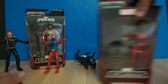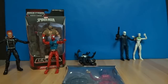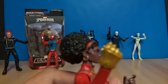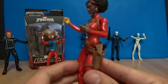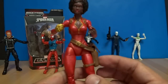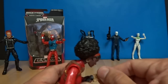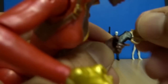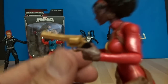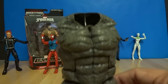Next up, Misty Knight. Let's open her up. She's got the hand of gold, which is unbreakable. What's also cool is in her pouch she's got a gun that actually does come out and fits right in her hand — the finger even goes on the trigger, which is crazy. It's a nice little magnum. And she came with the chest piece as well for Rhino.